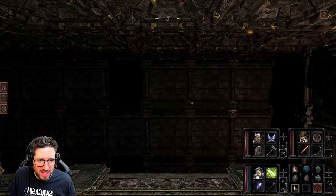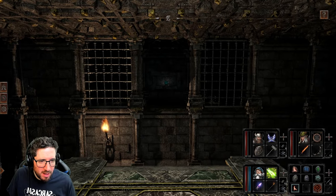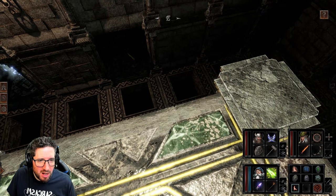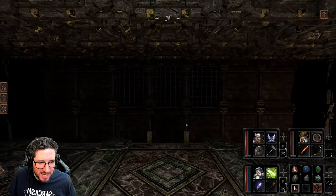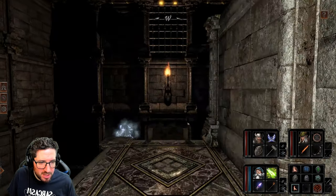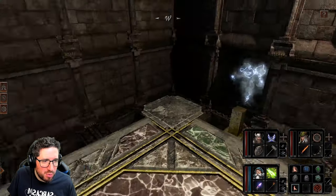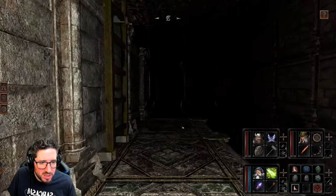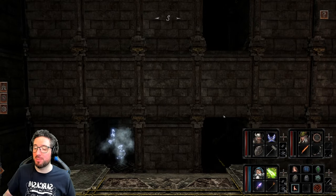I don't know what that is over there but it's glowing, and there's a blue thing over there. I feel like I've just made a terrible mistake. Oh no, there's a ladder here — right, there's the gargoyle. Oh man, I am surrounded by all manner of niceness — and I used that in the most sarcastic way possible.